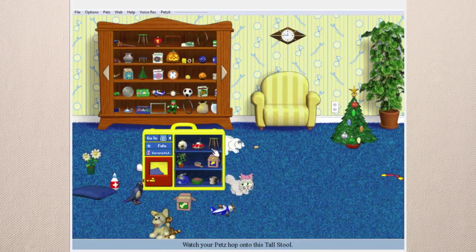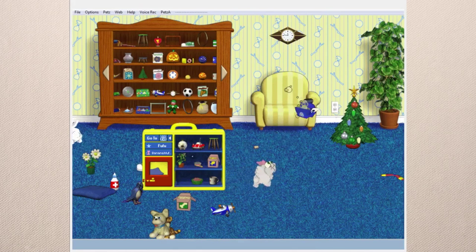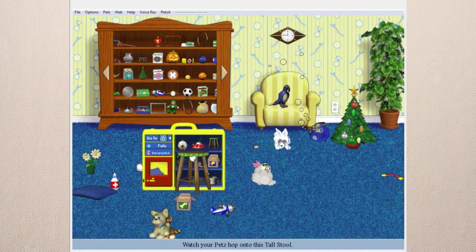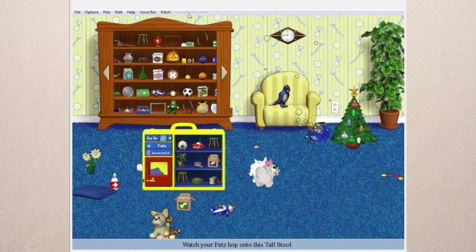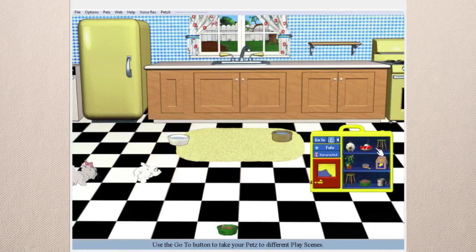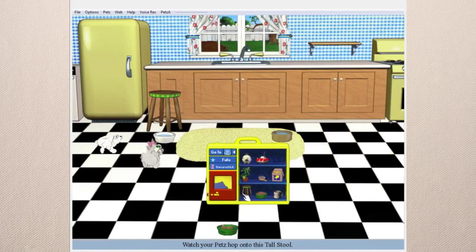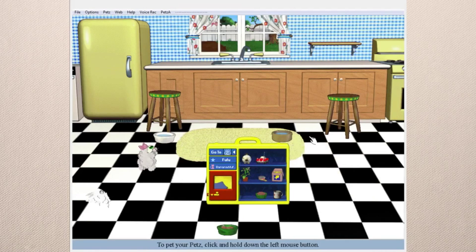I'll bring two of the stools over to the kitchen play scene. You can put that on the chair and put a parrot there. Put these two stools in the kitchen and I can show you what I usually do — one here and then another one over here — it's the closest we can really get to island bar stools in Petz.